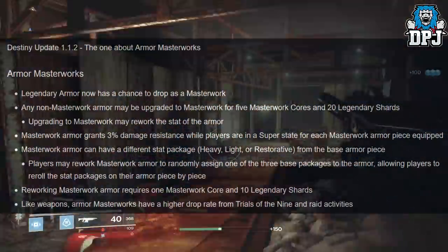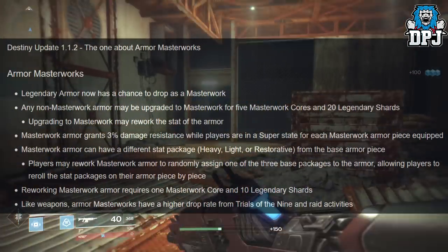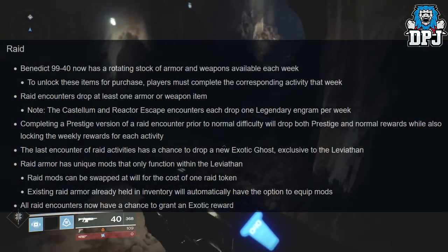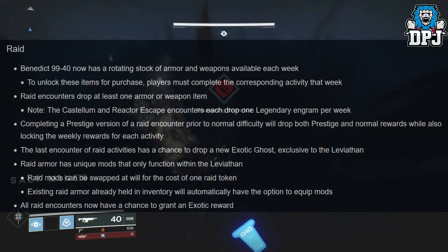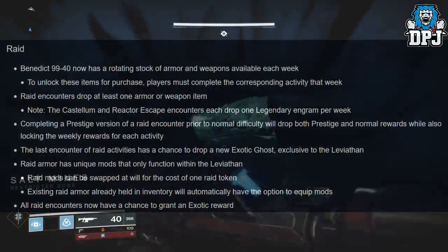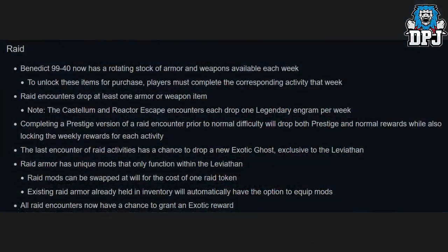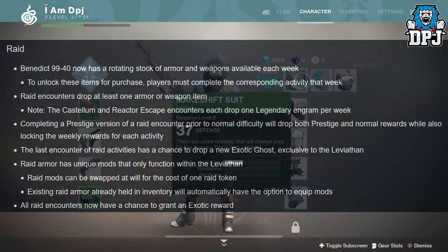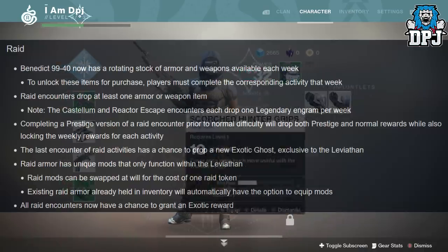Like weapons, armor masterworks have a higher drop rate from Trials, Nightfall, and raid activities. Benedict 99-40 now has a rotating stock of armor and weapons available each week. To unlock these items for purchase, players must complete the corresponding activity that week. Raid encounters drop at least one armor or weapon item.